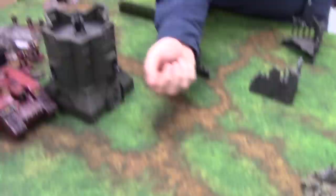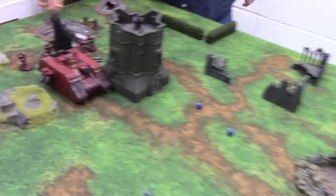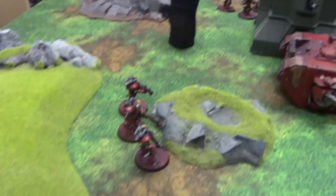Regrouping the Thralls — need a 7 — no, they continue to fall back. They unfortunately run off the board. So, they don't like fire. As you've probably guessed, the Mechanicum has moved away from the fire.